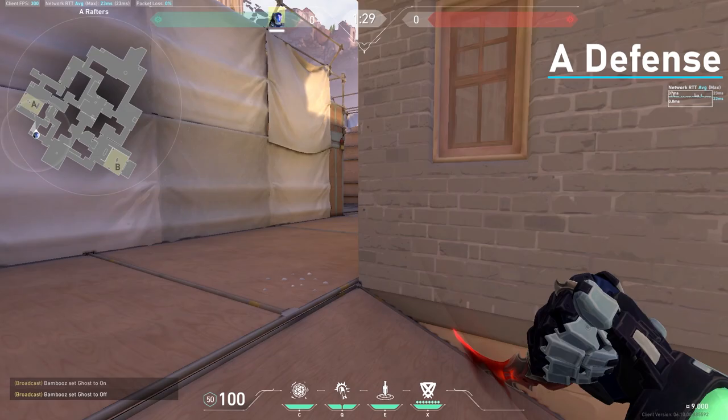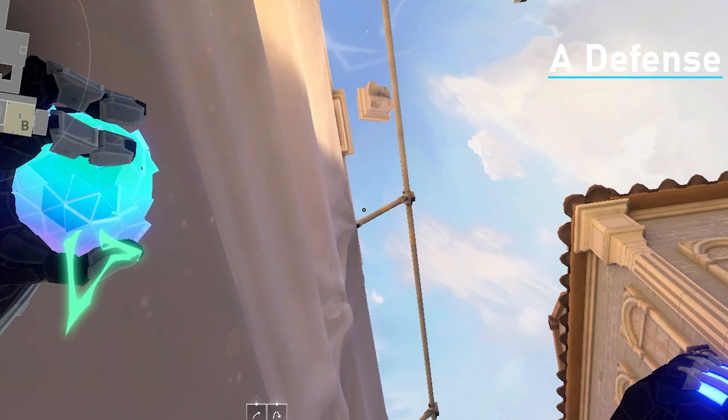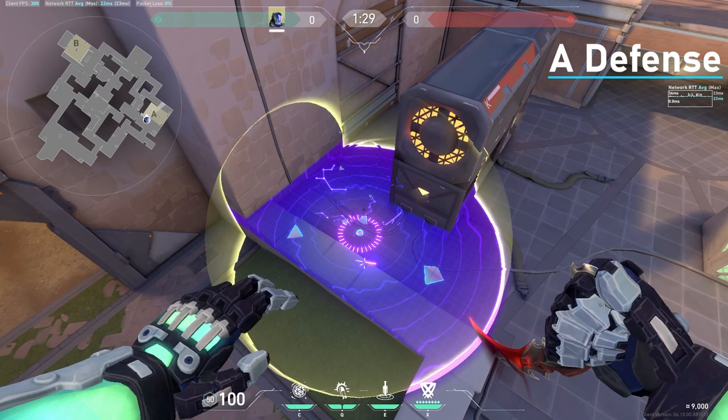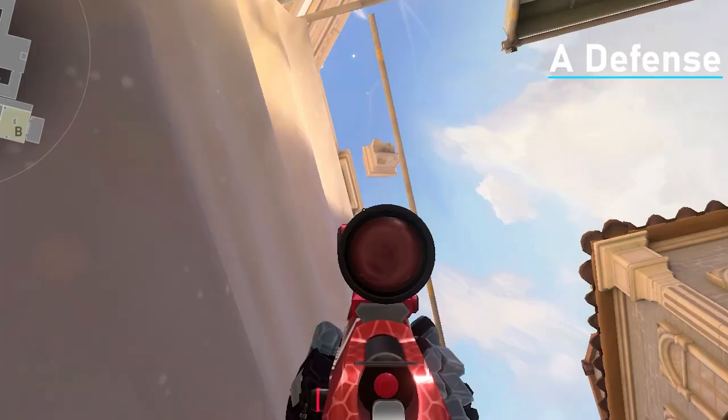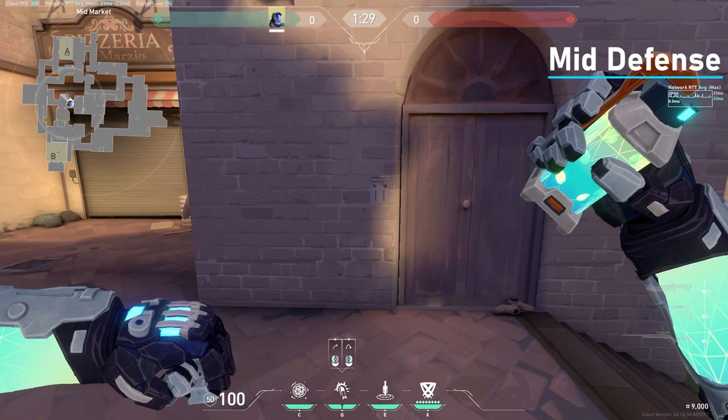Now for A site, I have a couple of molly lineups I like to do — most of them are in this corner. For the first one, you go from this V shape and aim to the top right of it, kind of like this, and throw it. It will land on gen and stop plant. In the same corner, you can aim at the tip of this thing and throw the molly — it'll get the corner of gen right here. So if they're already planted, I would do this one.